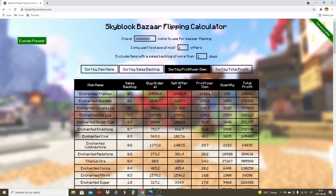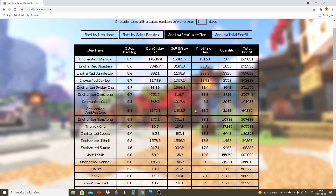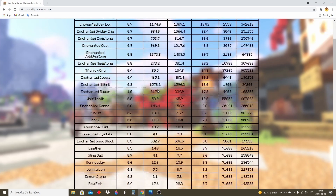And you can see here — enchanted obsidian is a good flip, or enchanted jungle like we did the flip with. Or oak, or anything — it goes smaller and smaller. So this website can really help you find good items to flip.